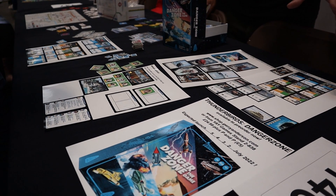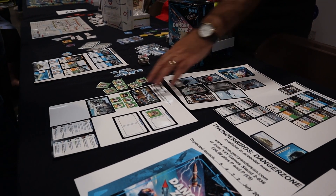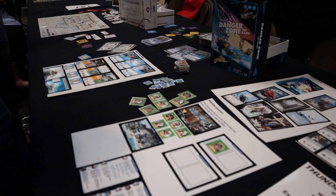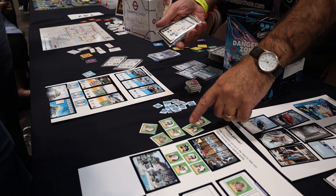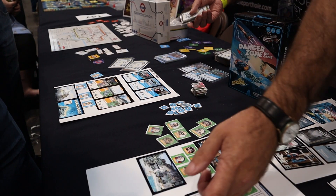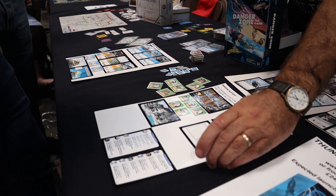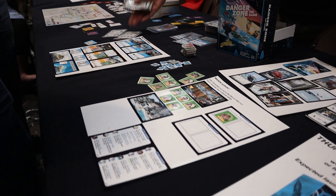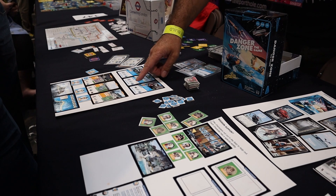And then you can get even more complicated if you want and add in what's called mission support. You've got all the guys at home on Tracy Island and you can play, as Jeff, a card showing Alan. If we get Alan out, he can go into mission support and use his action whenever you want to. He gets extra help — you can turn over another one of these resource cards and add that in, which is really useful when you start to get big numbers.